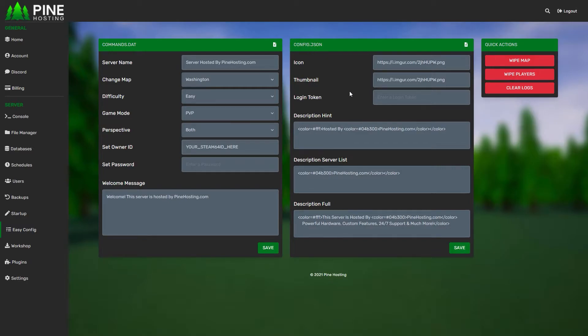In the config.json you can set an icon and a thumbnail — these are the little pictures that appear on the server list or when the user clicks the actual server, so it's a good idea to set something that really pops. For the description there's a hint, a server list description, and a full description. The hint is what appears at the top when the user has clicked the server, and the server list description is that short description shown in the server list.